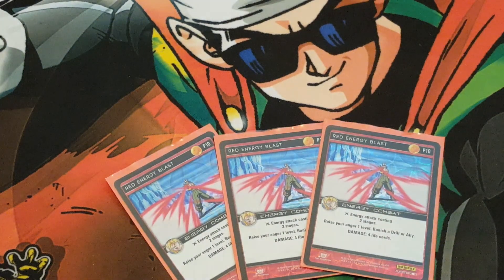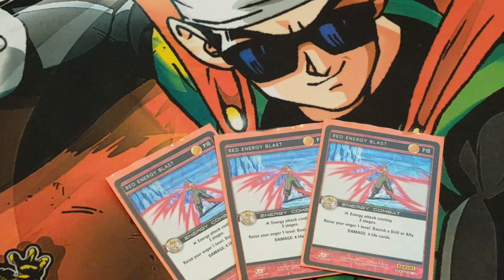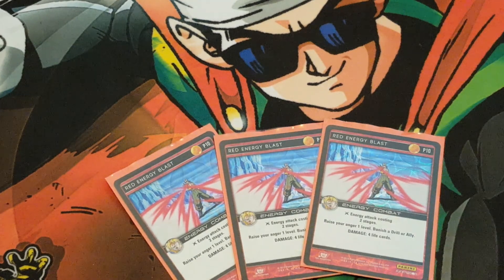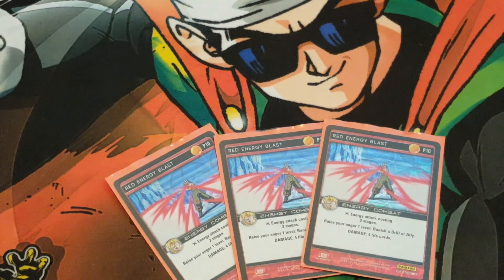Three Red Energy Blast — I think you've got to run three in this kind of meta because it's an orange-heavy meta, so banishing a drill is super important. And it's also ally-meta relevant with Goku and Gohan. Cell and other decks also run tech allies. It's one of your few ways to kind of get board out of the way, and it also raises your anger. Very powerful.